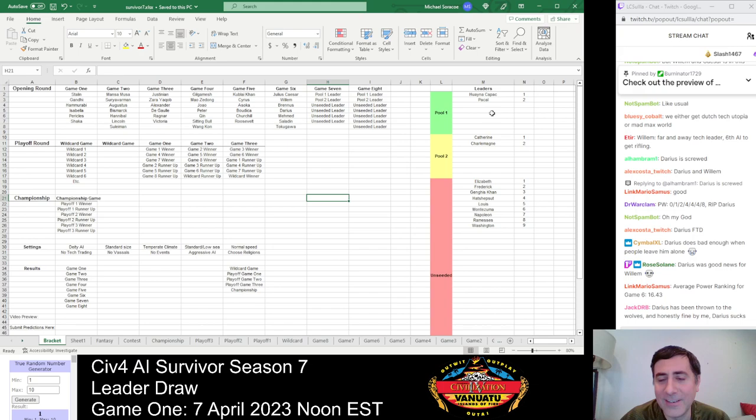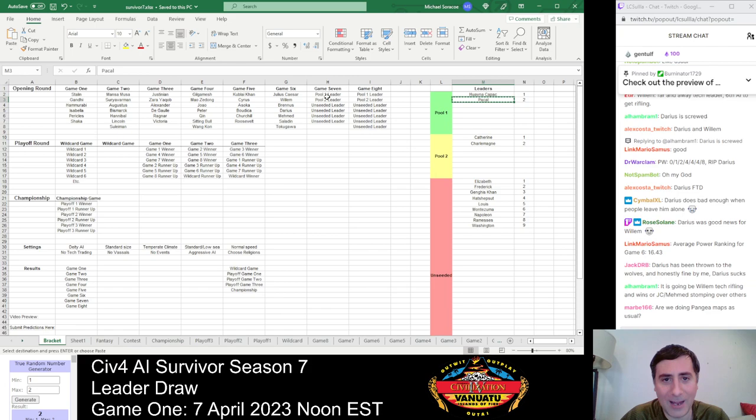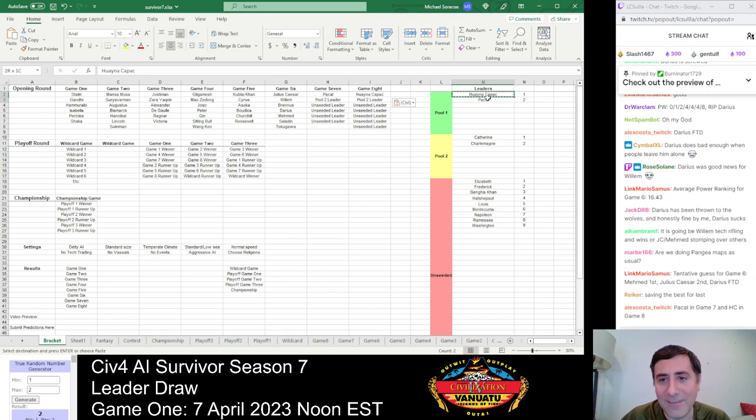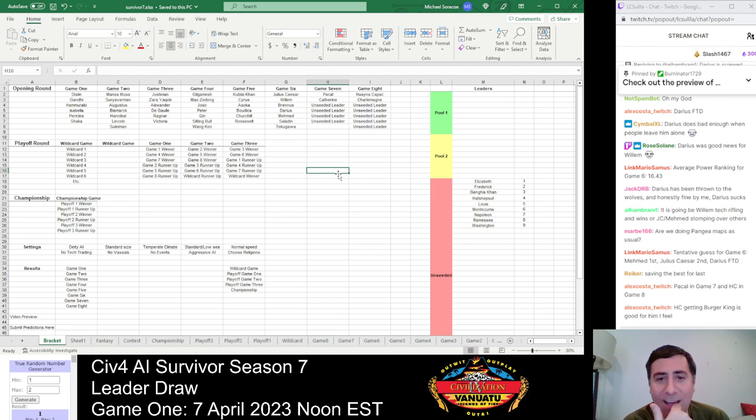Now we have the last two games. For Pool 1, as soon as we draw Game 7's leader, we know Game 8's leader by default — Wynakopak or Pakal. Number 2 — so Pakal is in Game 7 and Wynakopak won't show himself until the very last game of the opening round. Same for Pool 2: Kathy is going to Game 7 with Pakal, and Charlemagne goes to Game 8 with Wynakopak. We need to draw four unseated leaders for Game 7 with the remaining five going to Game 8.